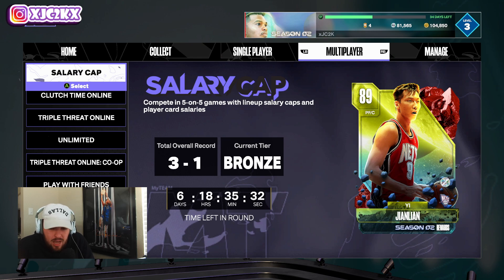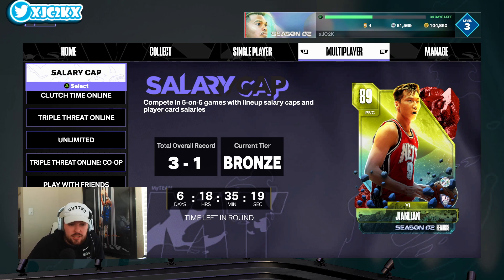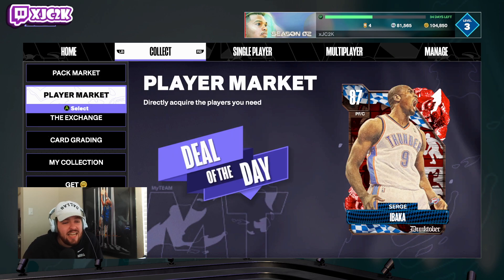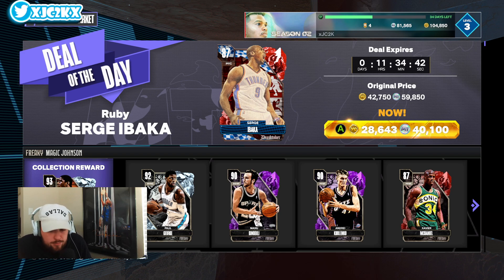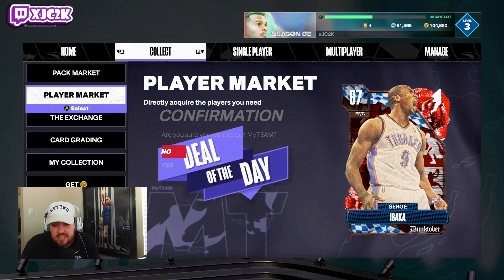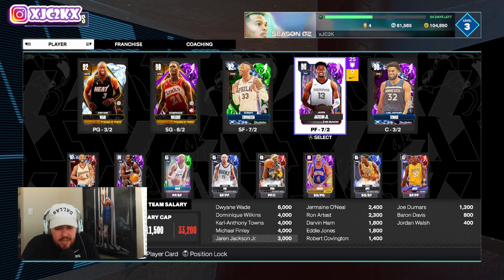Another guy I like is the salary cap reward — a really good pick-and-pop big. He's a true seven-footer with a great release who stretches the floor really well. He's not exactly top-tier, but a very good card, and you should probably be trying to get him so you can unlock Terry Dischinger at the end of the season, especially if you're a lower-budget player. And the last guy is today's deal of the day — Serge Ibaka, who is a beast. He's got Anchor, is super athletic, has a very smooth release, defends his butt off at the rim, and rebounds really well. At a discount of almost $20,000 MT, he's 100% worth the pickup and is the second best big man on my team right now after Jaren Jackson Jr.